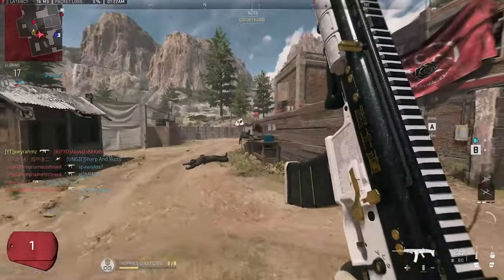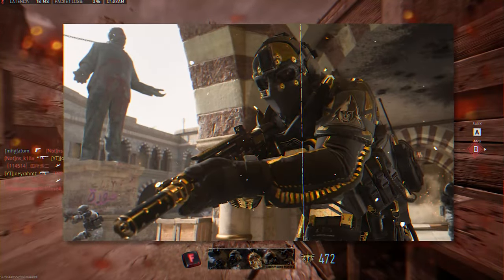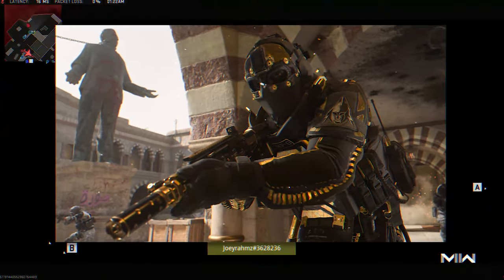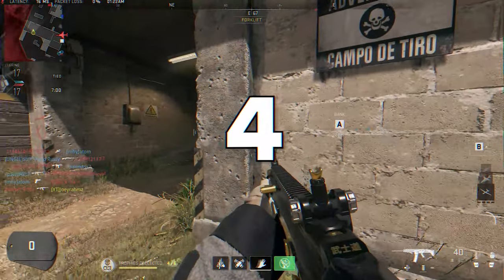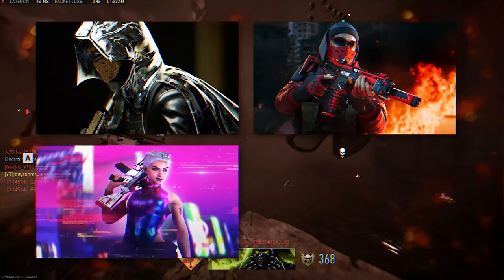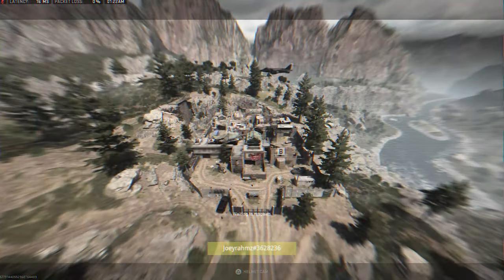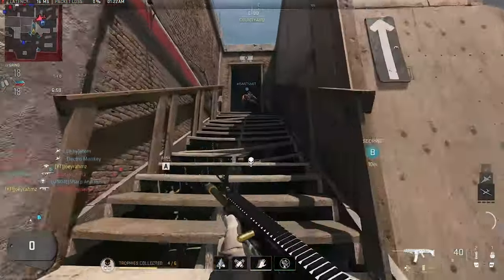Season 4 introduces 5 new operators, including Nikto, a masked ex-covert agent who leads a special operations group in Vondul — obtainable at tier 100. The other four operators are Lo, Ana Vega, Izanami (aka Izzy), and Butch. Pharah will also receive a new operator skin upon completing Raid Episode 4.